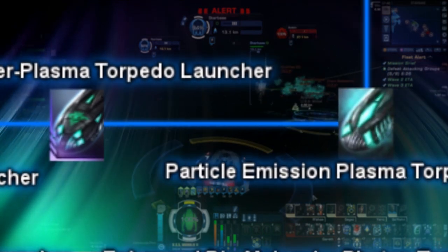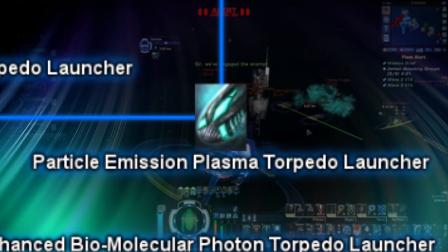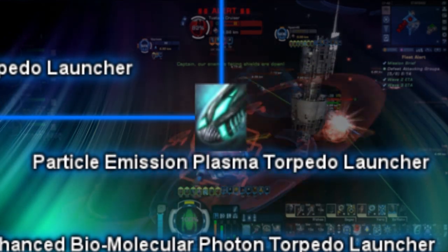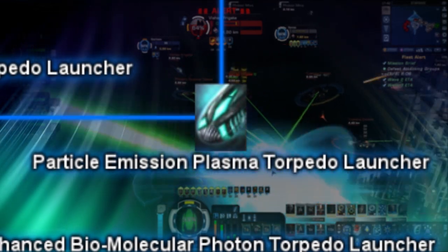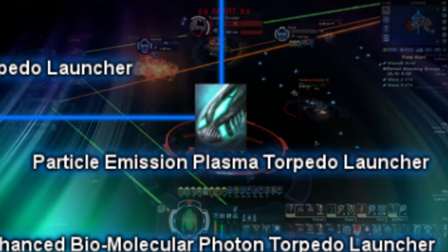Next is the Particle Emission Plasma Torpedo launcher. This torpedo is only available via the crafting system for projectiles at level 15, or is purchasable via the Exchange. This torpedo launcher is essentially the same as any normal high-end torpedo launcher, however on impact creates a plasma cloud that lasts for 6 seconds, dealing extra plasma damage every single second that an enemy is inside the cloud.